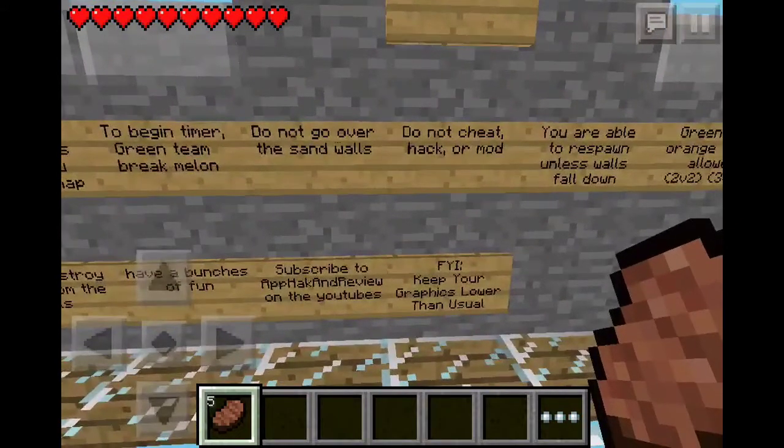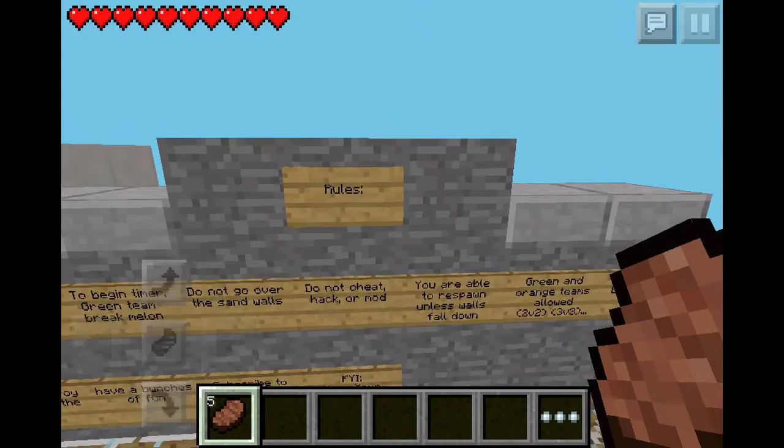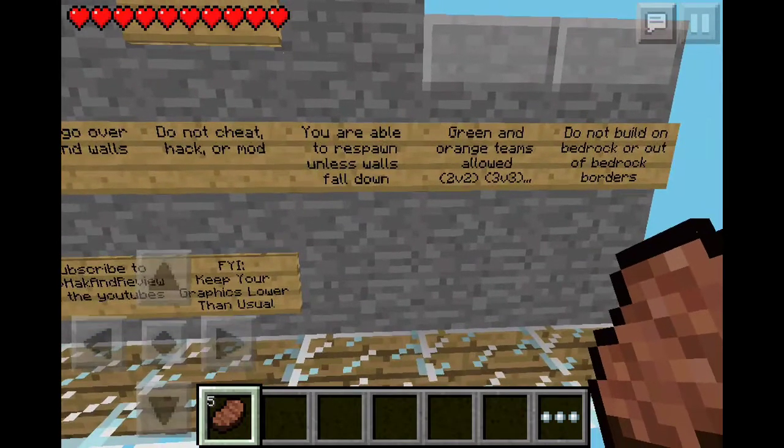Do not go over the sand walls. Do not cheat, hack, or mod. By the way, flying in survival — do not use it, because then you'd be invincible to arrows, and you know, you can avoid falling down, whatever.